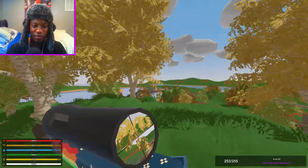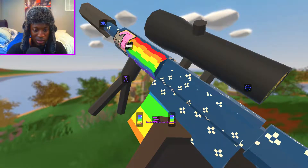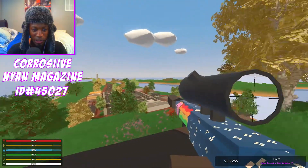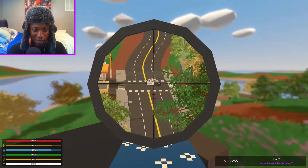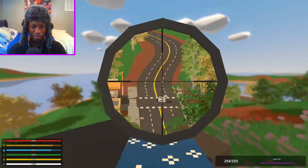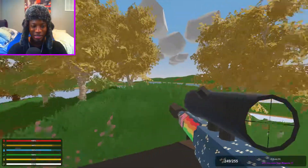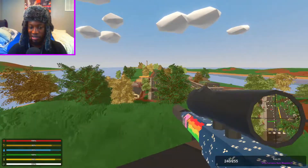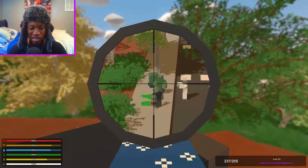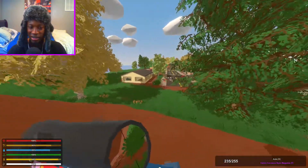Now we're back and the last ammo type for this gun is called grossum — corrosive. I don't think anything's gonna top that nuke, but just to be sure I'm gonna shoot it at that car. Three, two, one — what the hell, that's kind of boring. Oh, it's definitely corrosive. Let's see what it does to the zombies. It knocks them out — hey, that's a pretty good gun.